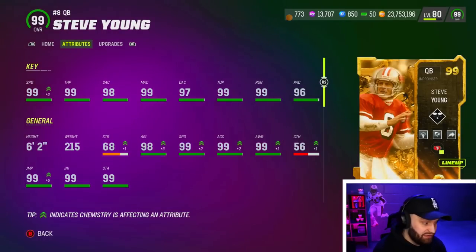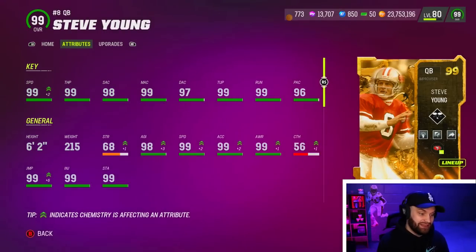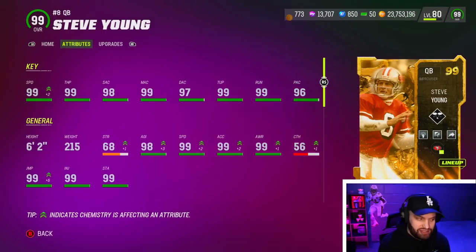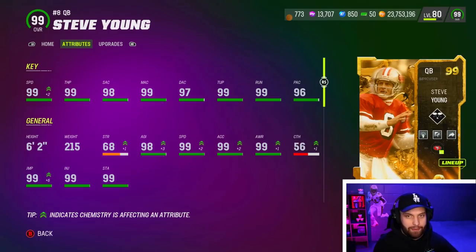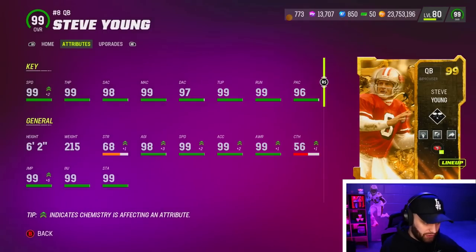Looking at Steve Young, with the Easter strat boost, he is going to get 99 speed, which is insane. That is absolutely insane. He is a lefty. He has Slinger 3, but we're used to that by now. We've all used Stabler, we've used Young, we've used Vic all year. We're all used to the lefties right now. So Steve Young is a perfect choice for you.